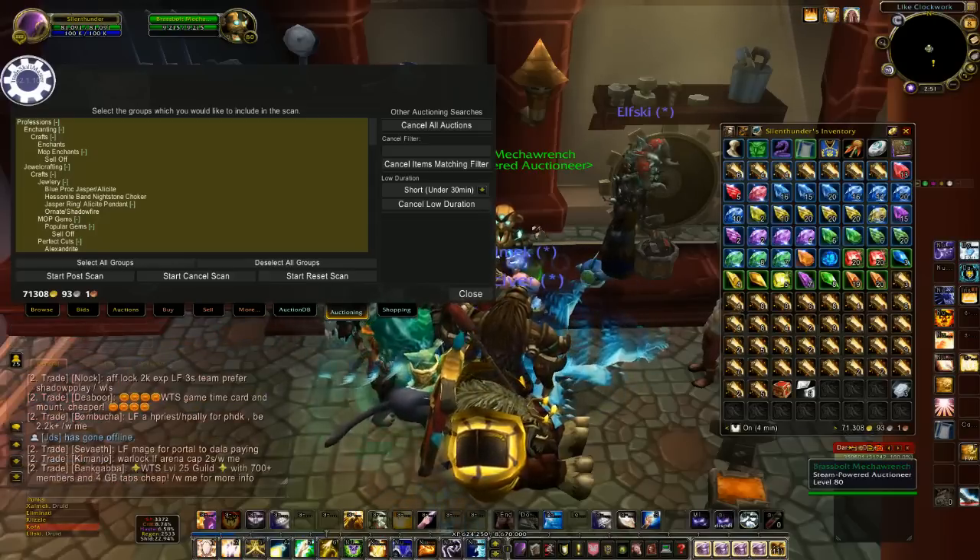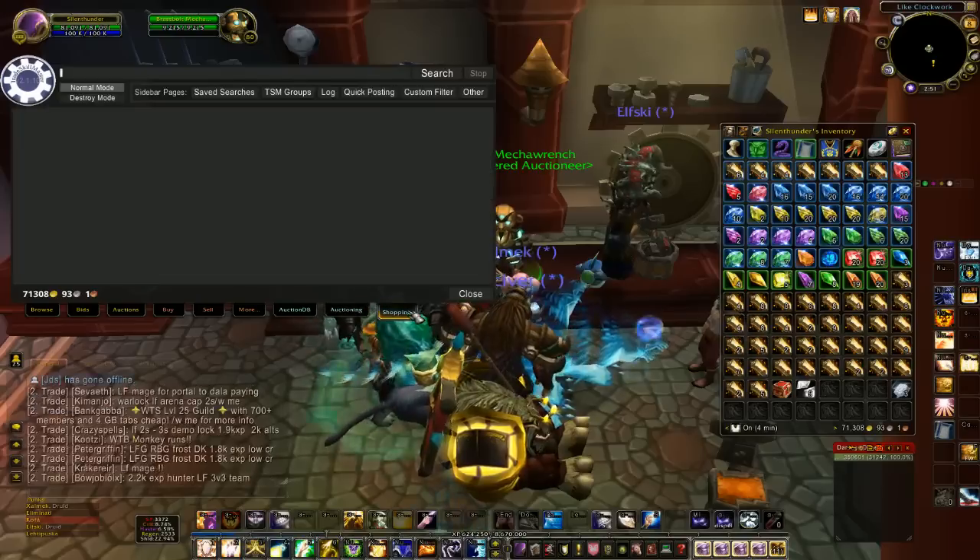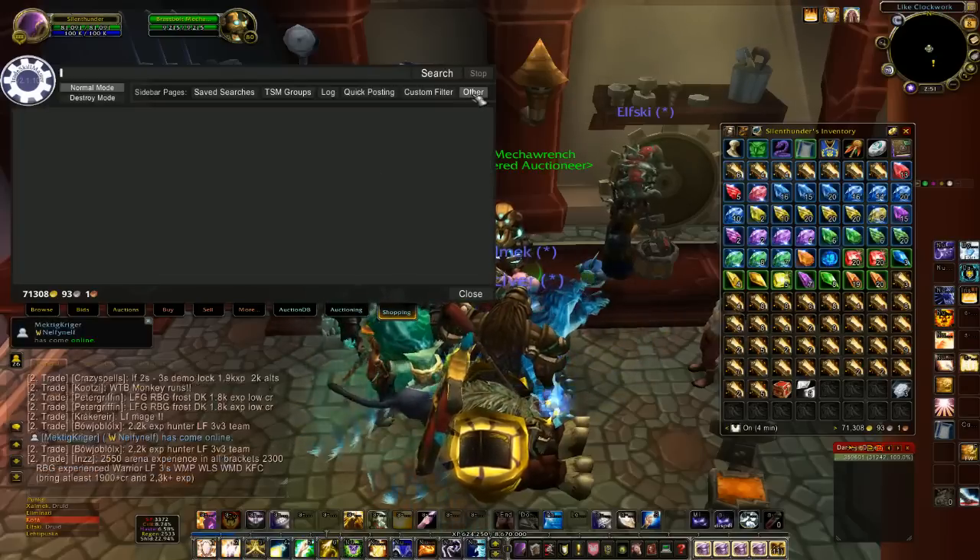So first thing you want to do is go to the auction house, open up the auction house, go to your shopping tab under TradeSkill Master, and then you're going to go to Other.